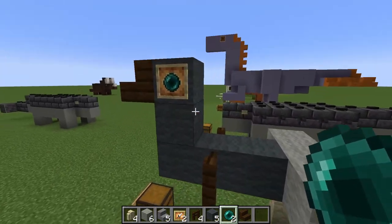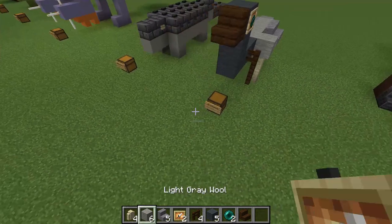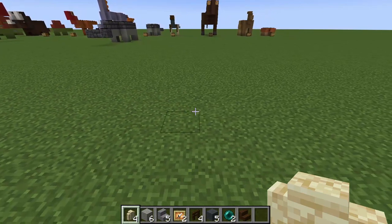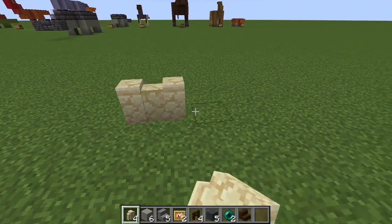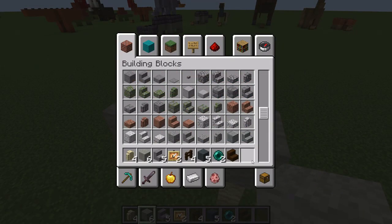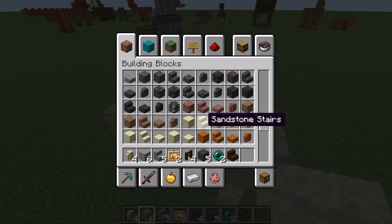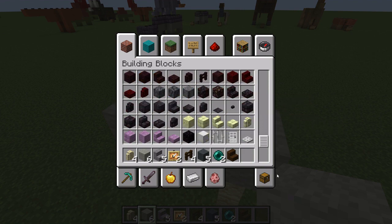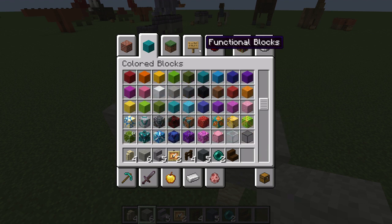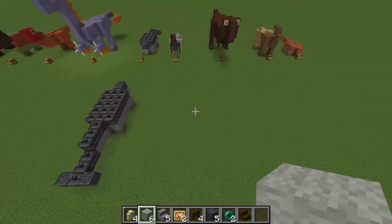You may also want to change the eye, because enderpearls are expensive — you have to kill endermen, and endermen are kind of rare. You should probably just swap out the enderpearls for some sort of dark block, because enderpearls are more expensive than a lot of things. Pretty much any sort of dark block will work for the pupil of the Struthiomimus.